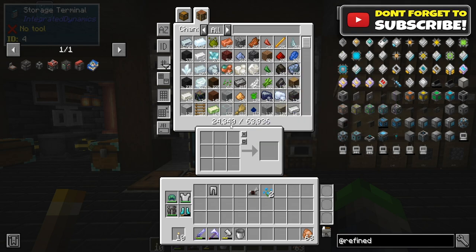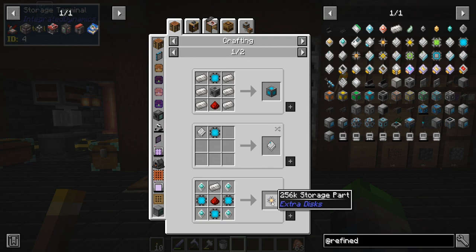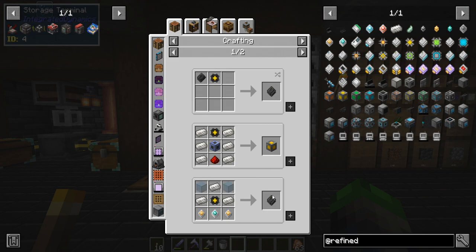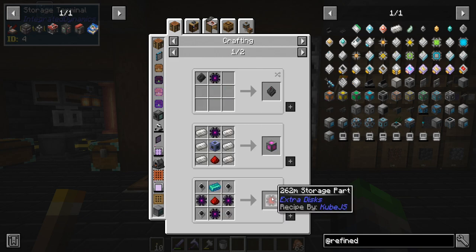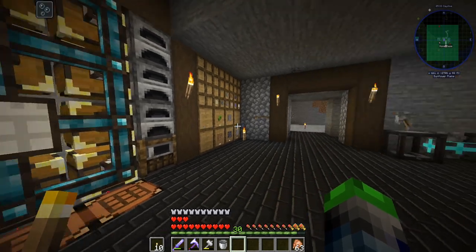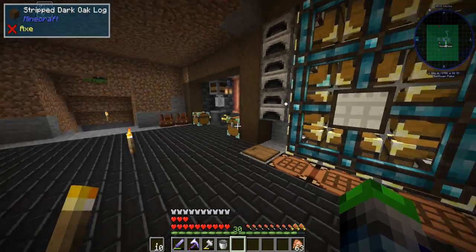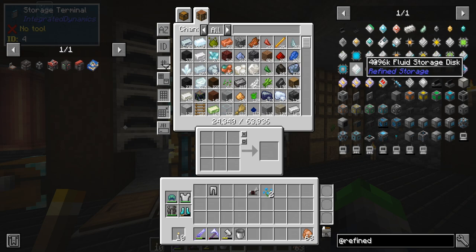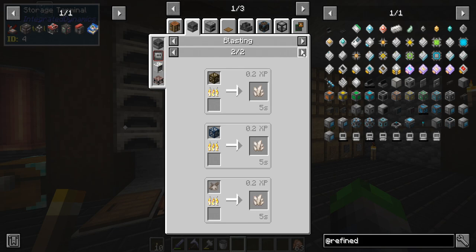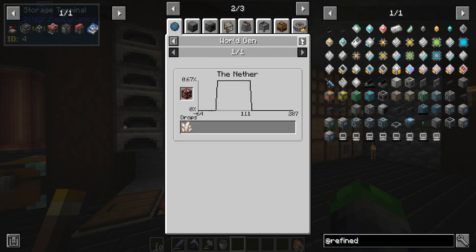We need a lot of storage — we have 24,000 items, so we'll need a couple of 16Ks or possibly 64Ks. We can even go higher; there is an infinite storage disk. The first thing we need is quite a bit of iron and some nether quartz. I have the iron covered, but I don't have the quartz, so I'll have to take an adventure to the nether.